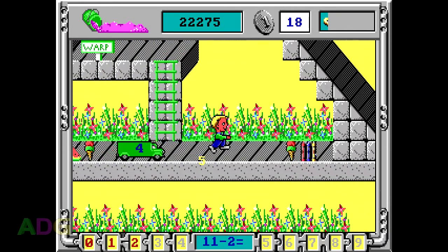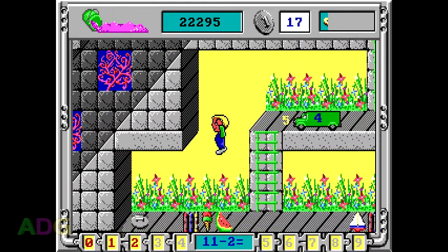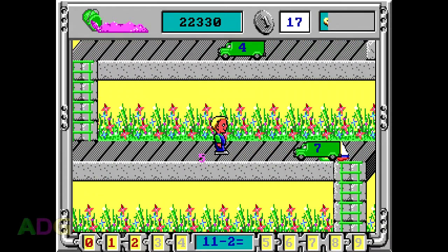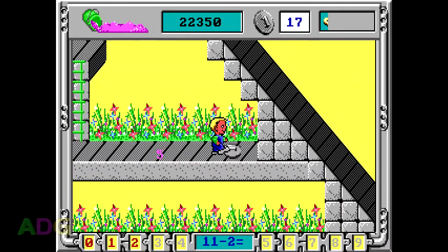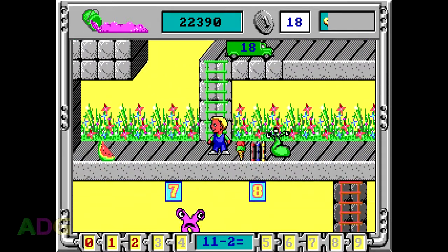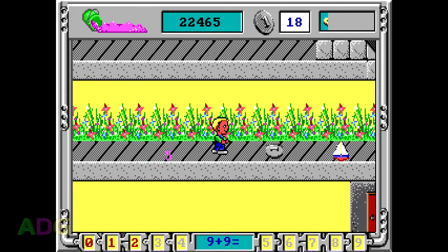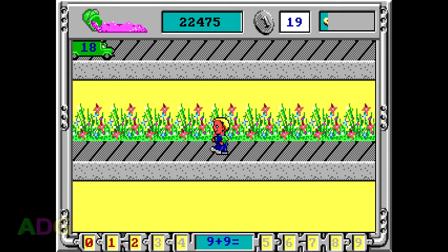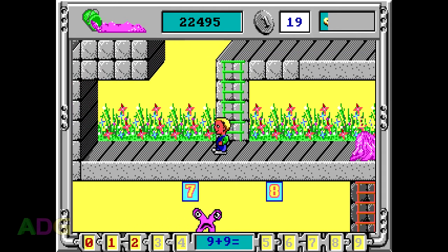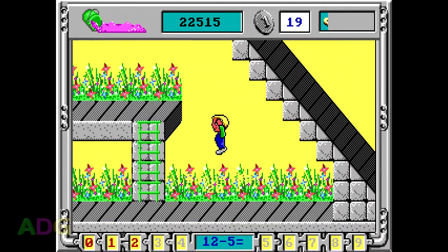There are also garbage trucks traveling around in fixed patterns in each level. The idea is that these garbage trucks get in the way and hurt you if you touch them under normal circumstances. However, while garbage trucks are present in the level, an equation will be displayed at the bottom of the screen. If the truck you touch has a number on it which matches the answer to the equation at the bottom of the screen, you cause it to explode into a giant ball of fire.